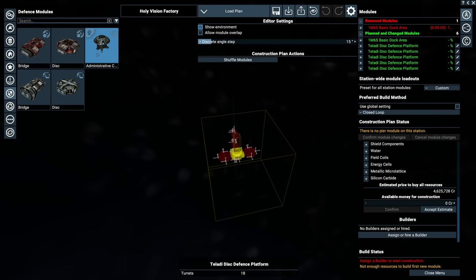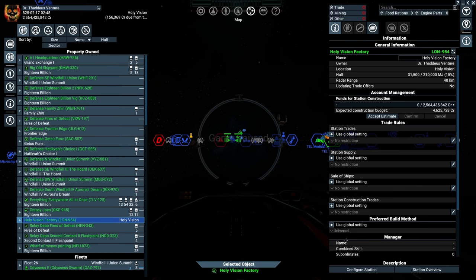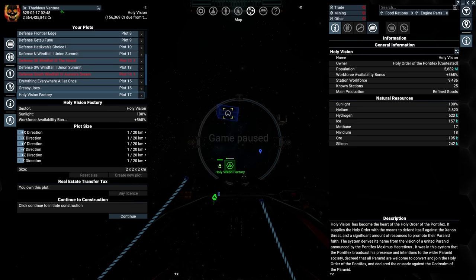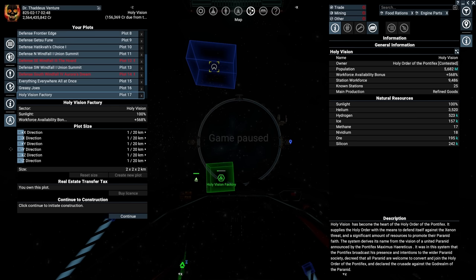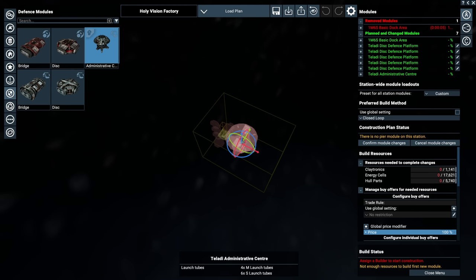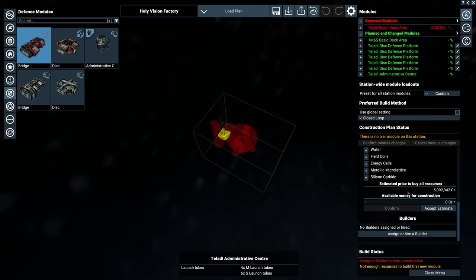Before assigning a builder, there's one more thing. Occasionally you'll want to add an administrative center, but it won't fit in a 1km by 1km box. So come back out, go into Manage Plots, select this plot, and extend the X direction out the back just a little bit. That'll cost an extra 48 grand — buy the license and continue. Now go back in and throw on an administrative center at the rear. The total price is now up to about 5 million.